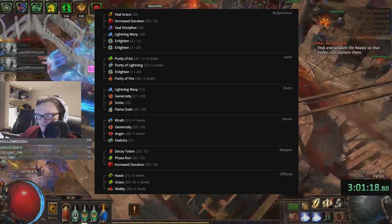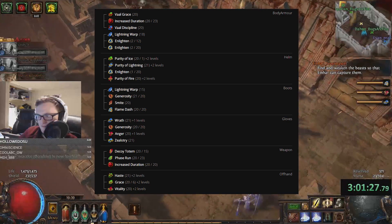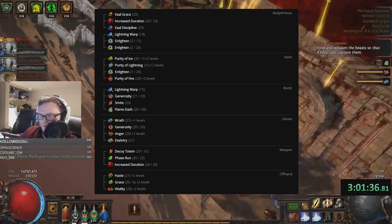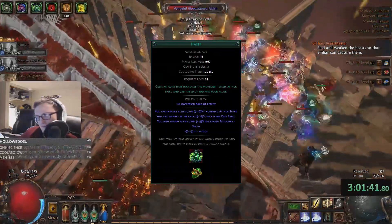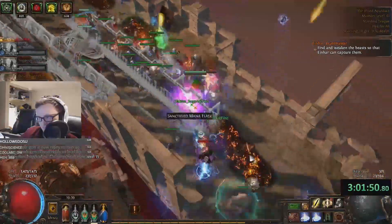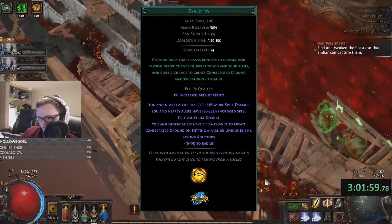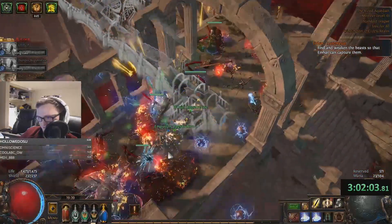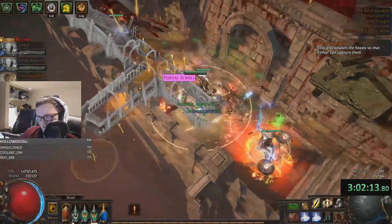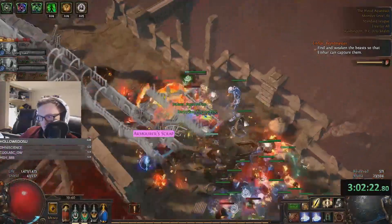Now that we have all of our gear down, we can move on to Gem Links and Aura Priority. Once you reach endgame with enough aura reservation reduction, there's a bit of choice in which auras to run. The mandatory auras you should always be running are: Wrath, Anger, Smite, Grace, Discipline, Haste, and Triple Purity (typically in your helmet). Once those are up and running, you can add either defense in the form of curses like Enfeeble and Temp Chains, or more offensive auras such as Zealotry if your carry is playing a spell build. If you are the only support in the party, I highly recommend going for a dual curse setup with Enfeeble and Temp Chains rather than trying to add extra auras.